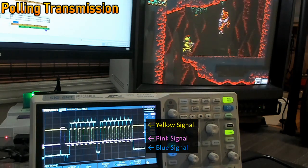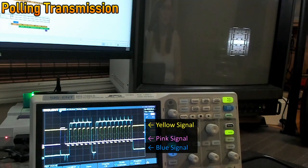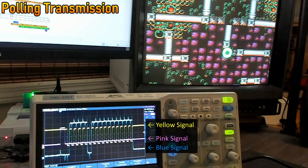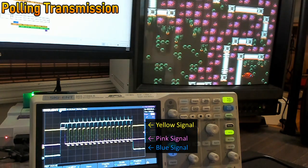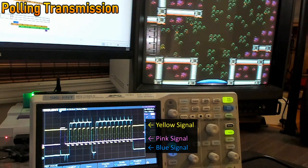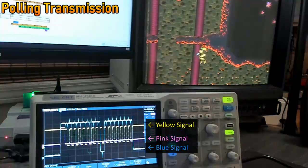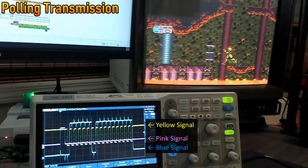When creating a TAS, the transmission of inputs is managed, so the pulling is not usually a factor. In the RTA environment, however, that pulling signal does matter, and this is one of the differences between TAS and RTA. So to understand how the pulling of the controller has an impact in this case, we cannot just look at frames — we must look between the frames.